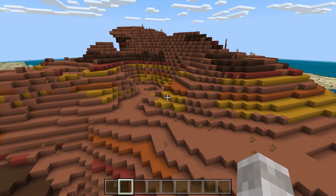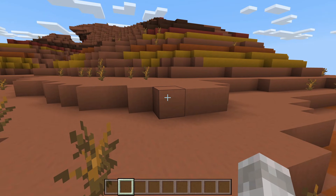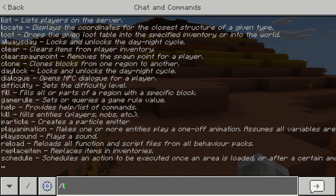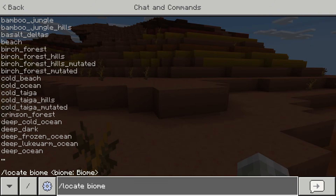All you need to do is go into a world — there of course needs to be a world where commands are enabled, so cheats are on. Then you can go into chat and type the following command: slash locate and then biome.